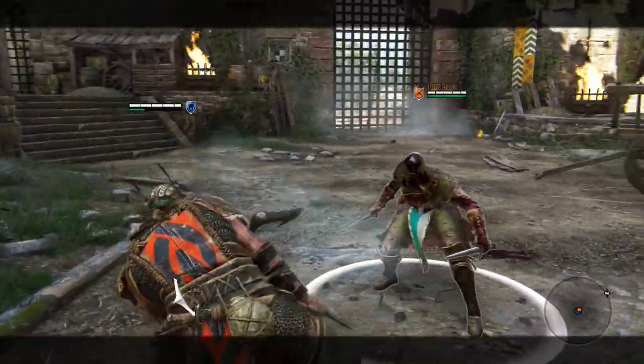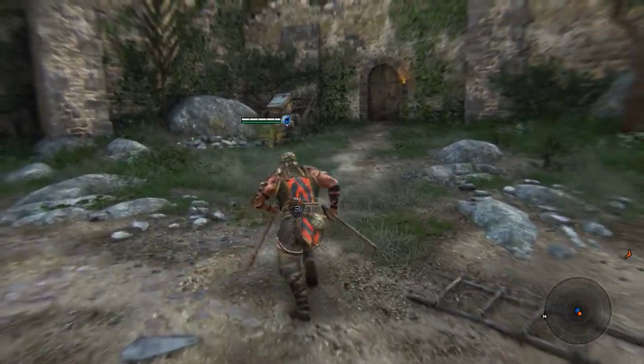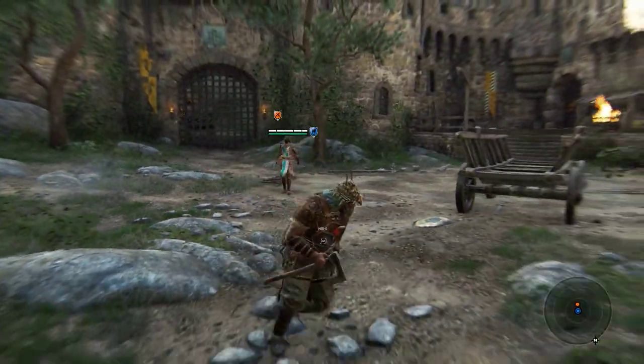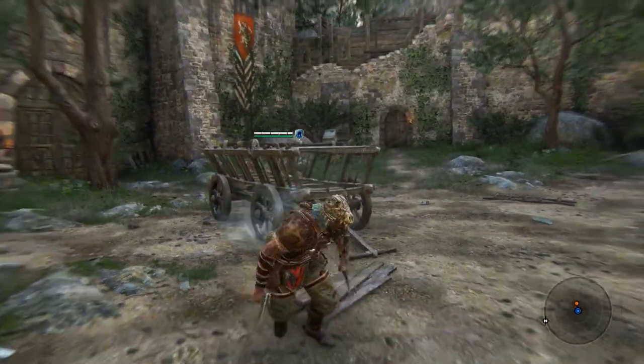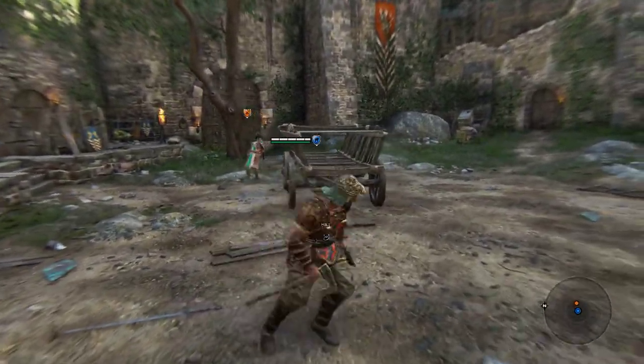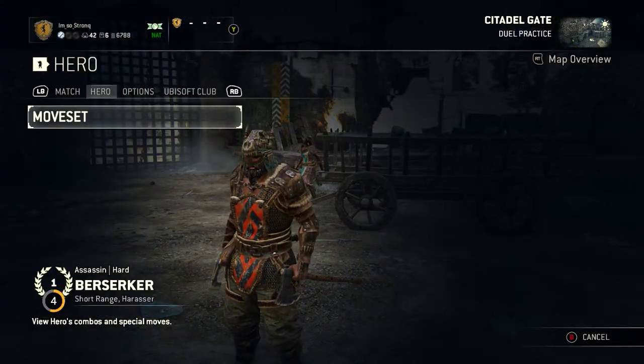Basically you want people to try and parry, and you punish them by being tricky with it. It's why I really do like Berserker — he's quite skill-intensive to play because he's got no bullshit 50/50. And that's why I'm against adding a 50/50 unblockable. I'll go into parry punishes now and explain why Berserker shouldn't have a 50/50 unblockable.